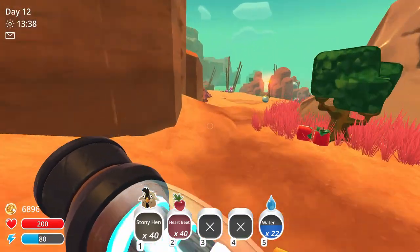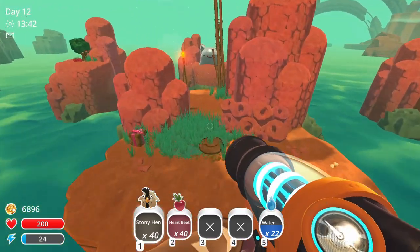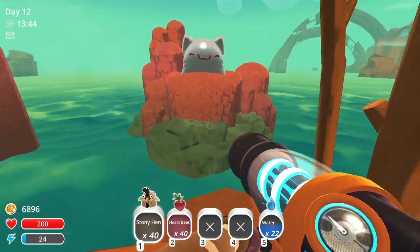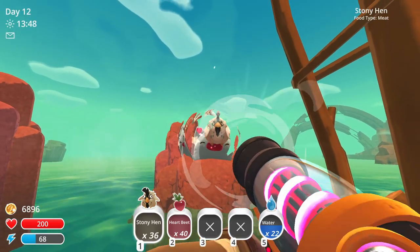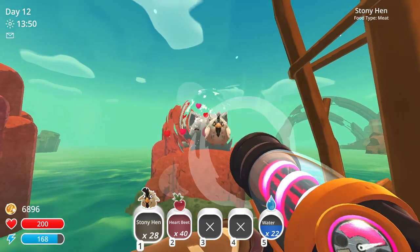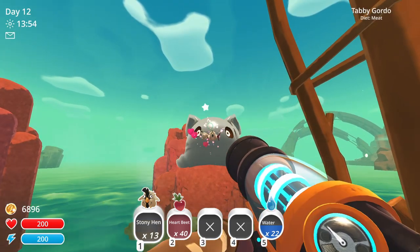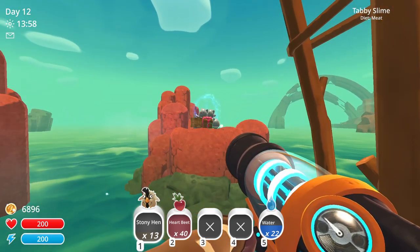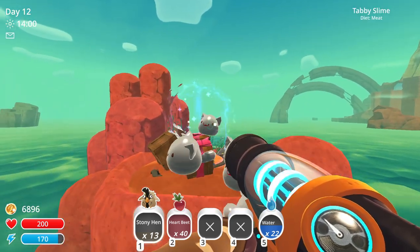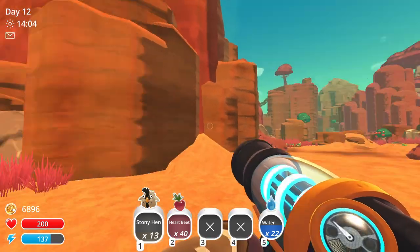Let me quickly show you once again where the location is and how it works. We just come stand over here, we shoot with great aim into the Tabby Gordo, and there you go — it will explode, and there is a teleporter to the Ring Island. You just need to go through it.